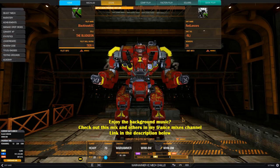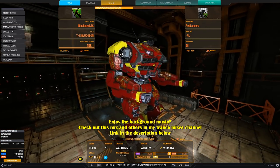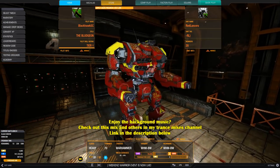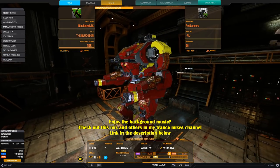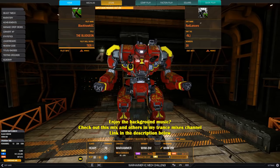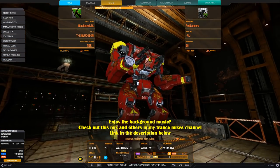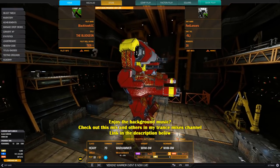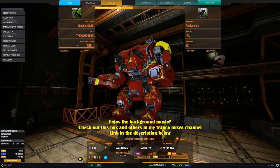Most of the best performing Warhammer builds on both the IS and clan sides share this characteristic. For example, the Warhammer 6R, Black Widow, and 6D for IS. One reason why the Warhammer 4L never made a big impact on the game, even with ECM, is its poor weapon placement. For the 2Cs this is mostly true, with some exceptions. If the Bludgeon's two arm-mounted energy hardpoints were torso-mounted instead, it would have made a big difference.